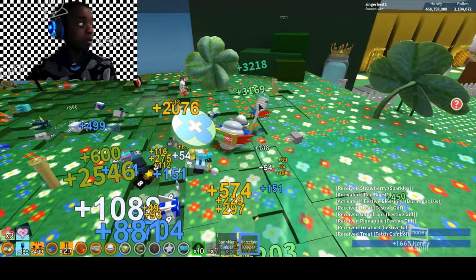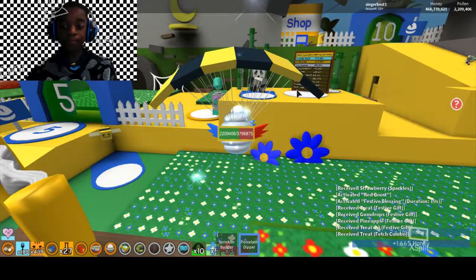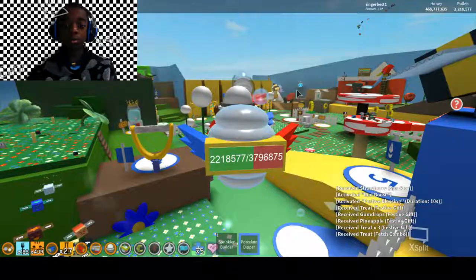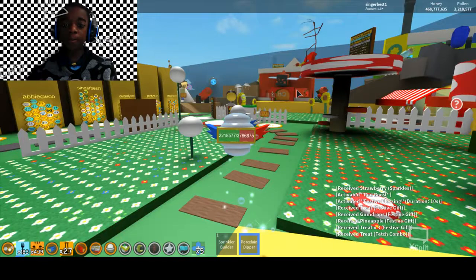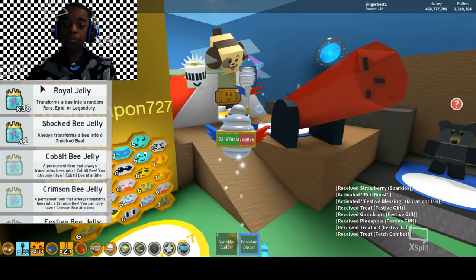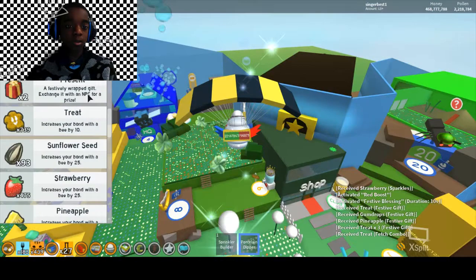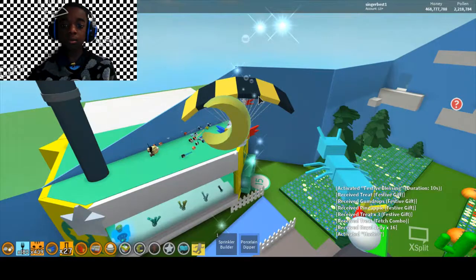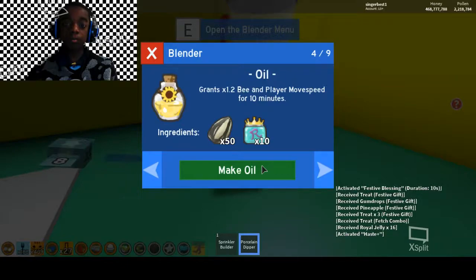The field boost is over. Before I end the episode, I'll do this — and then boom, I get 16 royal jellies because I have 16 gifted bees. Then I normally go to crafting resources; I need to craft oil.